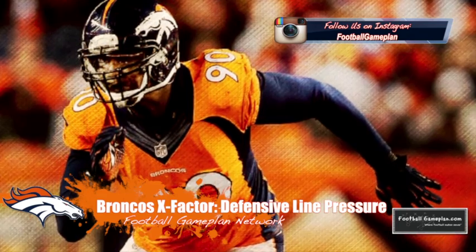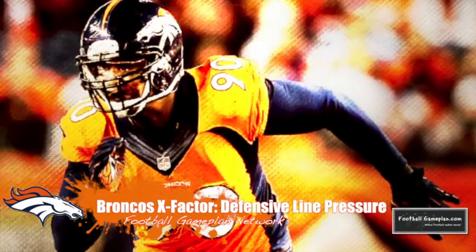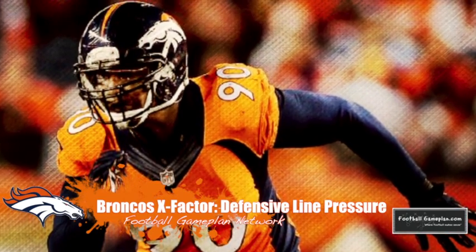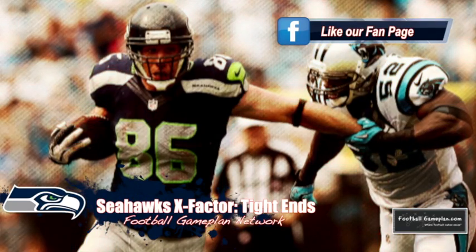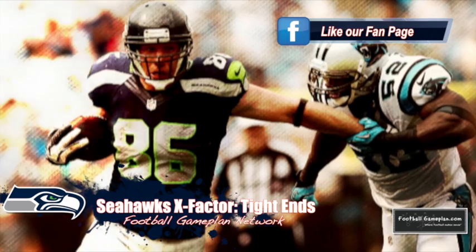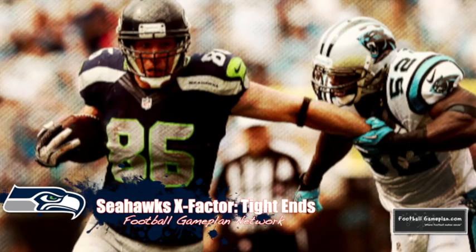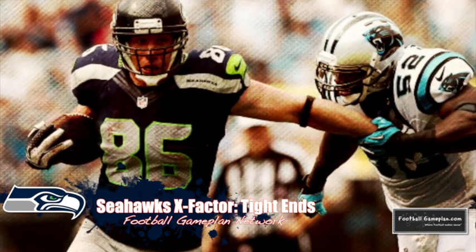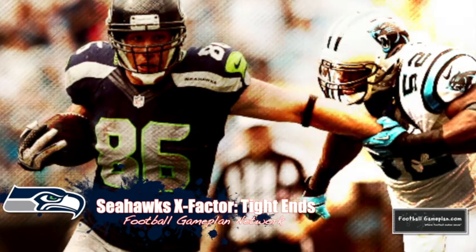The X factor for the Broncos will be their defensive line pressure. Interior pressure can slow down a running game, and if they can get pressure on the outside and keep Russell Wilson contained, they could really derail what the Seahawks want to do offensively. The X factor for the Seahawks will be their tight ends — both Zach Miller and Luke Wilson — who have to excel on both ends as run blockers and viable options over the middle of the field. If they own the middle and bring their A game, it opens things up on the outside for the wide receivers and makes this offense much tougher to defend.